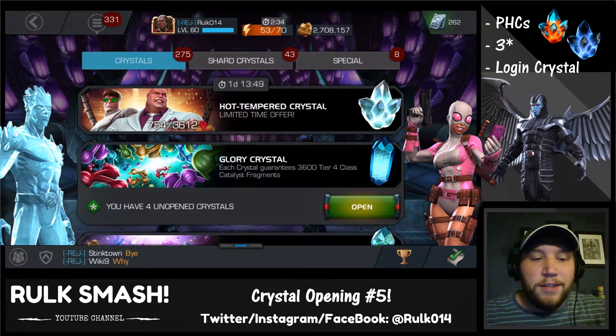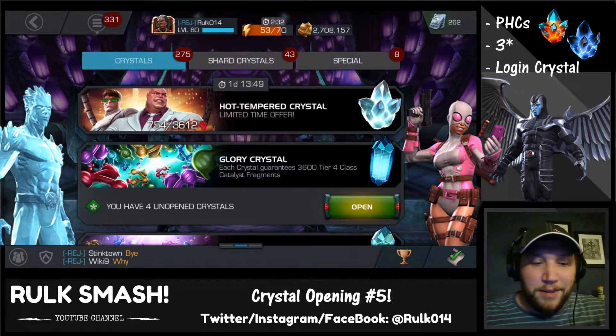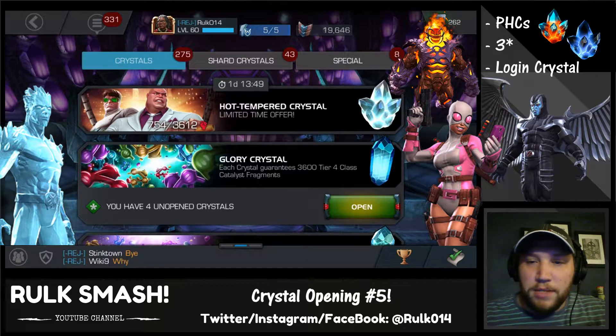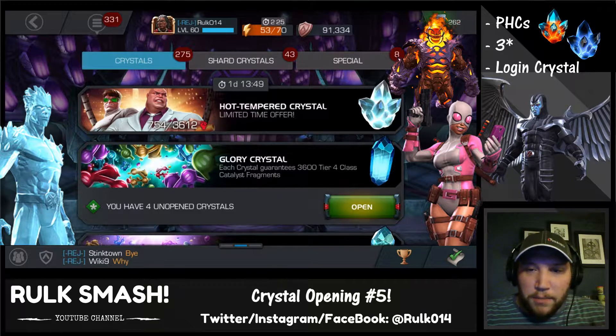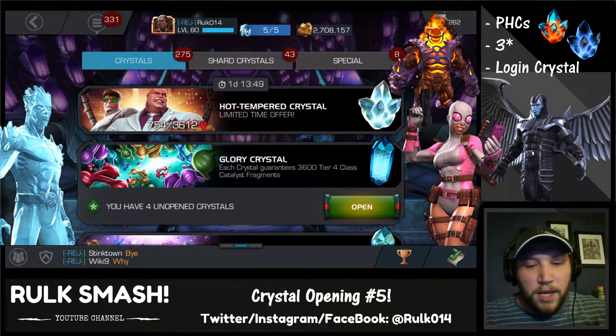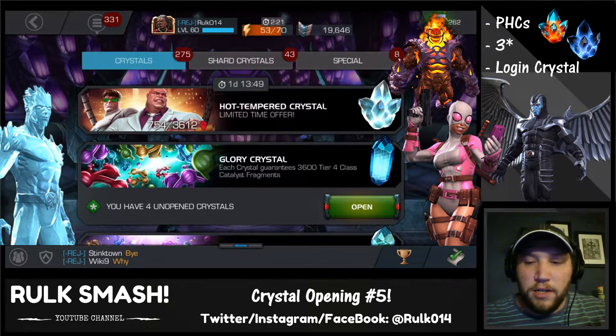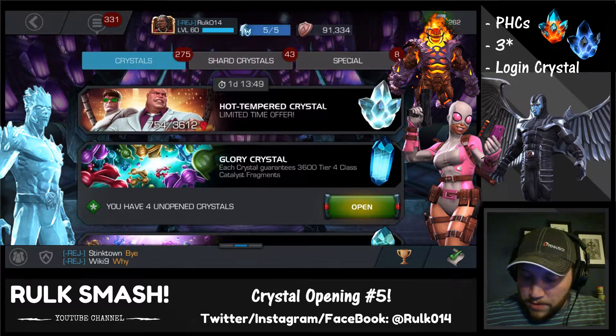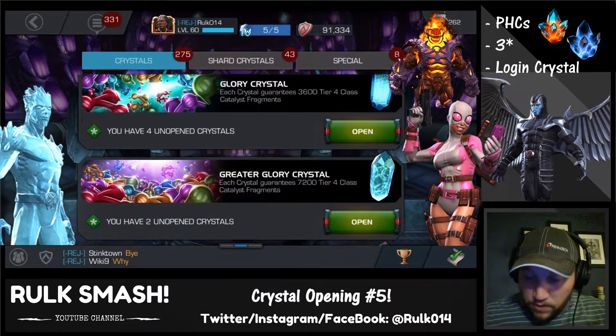I also happen to have a four-star skills awakening gem for Gwenpool. Another one I'd like to see would be Dormammu — he's really pretty good on defense, and I'm at the point where I've got a good offensive team, so I'd like to start working on some defense. So we'll see what happens today.